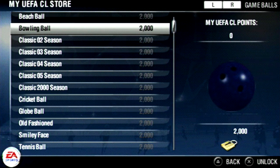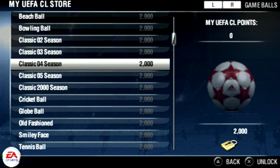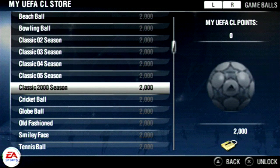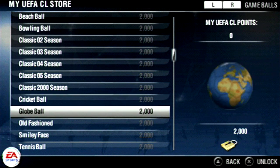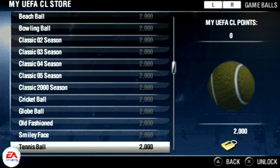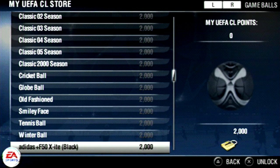You can actually play with a bowling ball, which I wouldn't recommend because that would probably hurt like hell. There's a Classic ball, Classico 3, Classico 4, Classico 5 season - some classic balls. You can even play with a cricket ball, a globe ball, an old-fashioned ball, a smiley face - just kick a smiley face around - a tennis ball which is small as hell, and a winter ball.